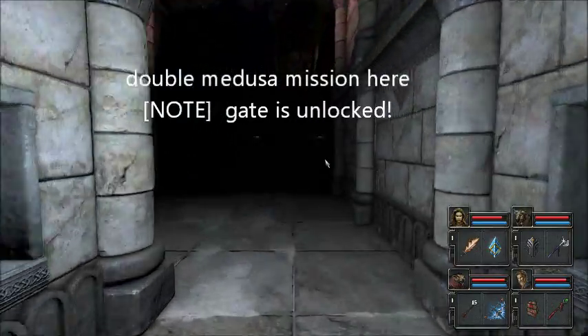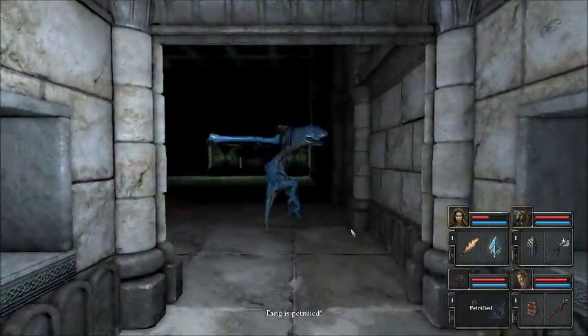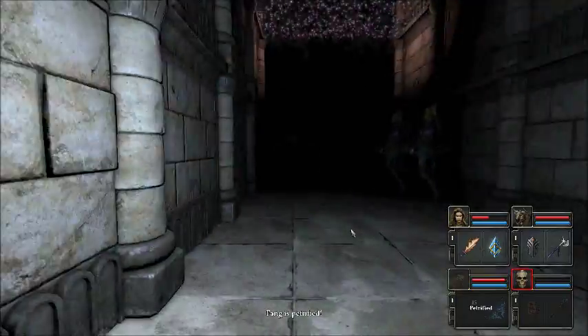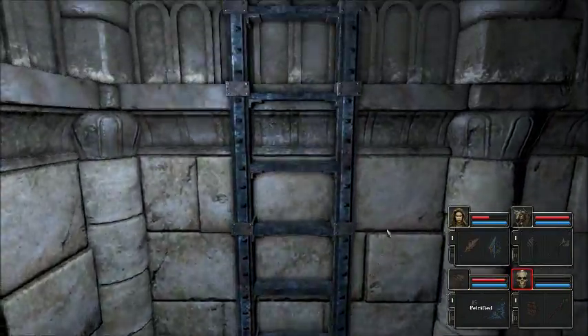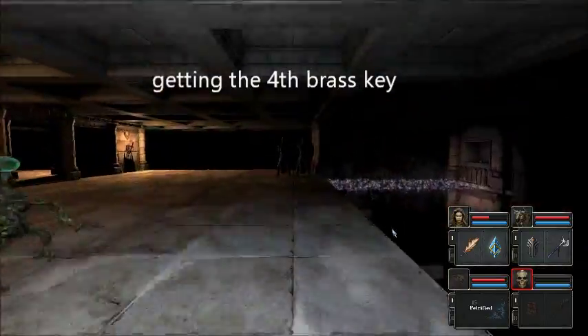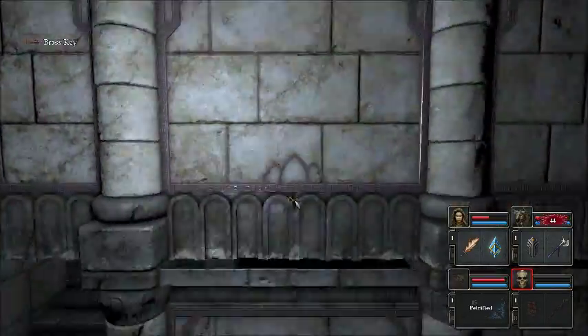Let's check out the magic bridge. Look, it's there! We might as well get it now that we're here — might as well get the thing. So we go up here, we get the key, and now we've got them all.